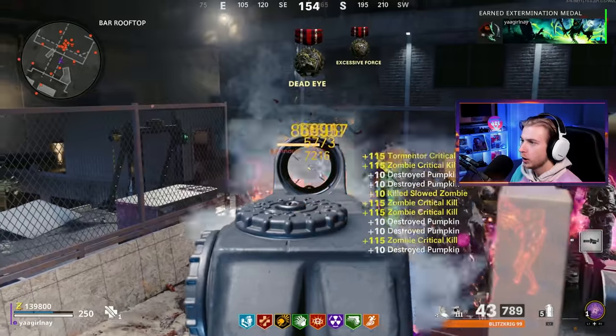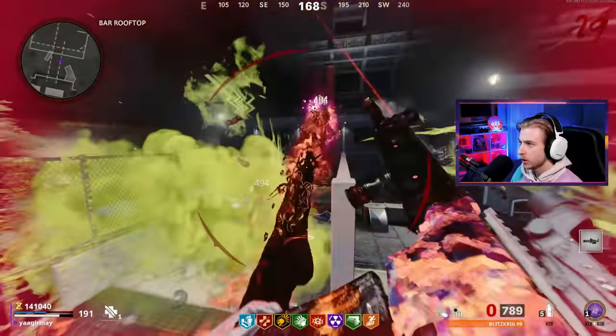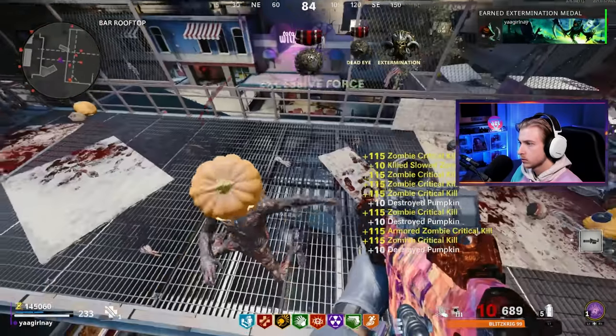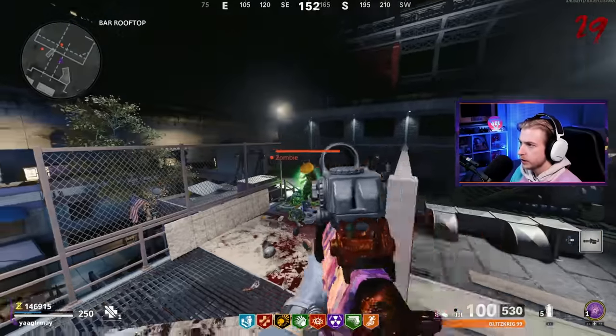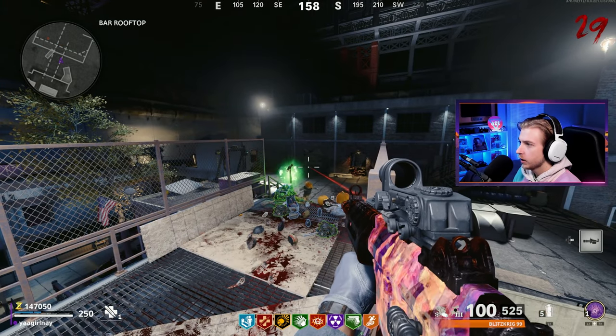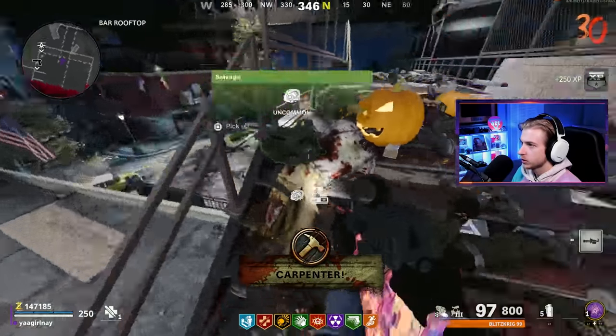I don't even need to shoot full auto. There are two pups — goodbye, pups. Disciple, you can also leave. A Krig is not too bad in zombies — it's pretty nice actually. I don't know if it's a top tier AR, but it does not do bad, especially not in a god spot.